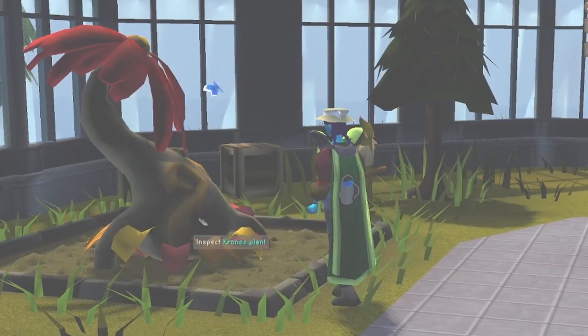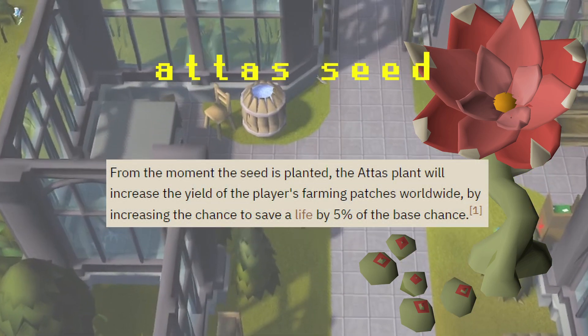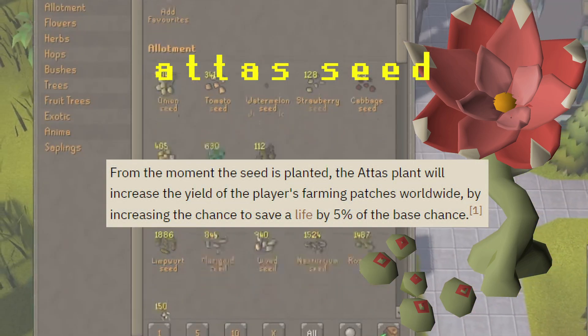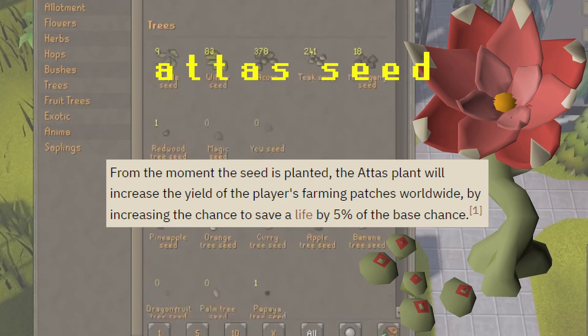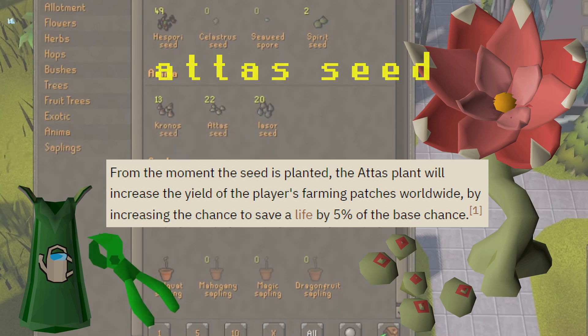Getting into the specifics of each seed, let's start with the Addis Seed. The Addis Plant will increase your farming patch yields game-wide by increasing the chance to save a life by 5%. This effect can be stacked with similar ones like the Farming Cape and Magic Secateurs to get the most from your harvest.